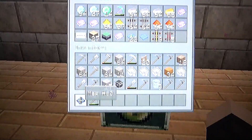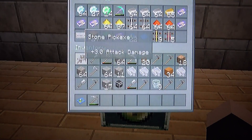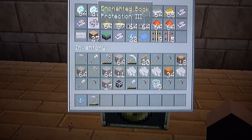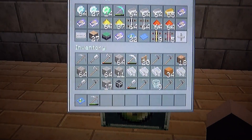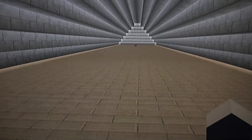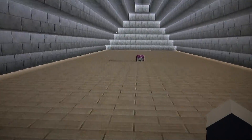Let's go look at my ender chest — this is the top floor. I had a stack of diamonds, not blocks — actual diamonds. There's an empty map, some books I don't ever use, and gold. This is back when the world was two months old and I had all this. Now the only way to get diamonds in my survival is to beat the Ender Dragon and go to the End City — there are nine diamonds there.